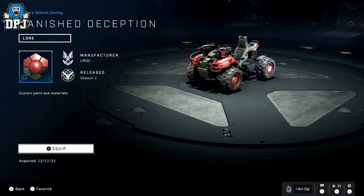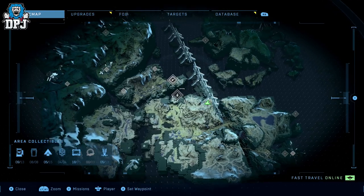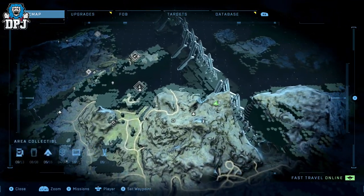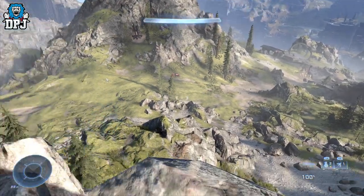Next up we have the Banished Deception Gungoose Coating. This one is more or less center of the map, by the beacon — basically east of the beacon. Come up here; there's a lot of running to do if you don't have an air vehicle, but when you get up here you can see the focal point of where I am, so follow the route and you are good.